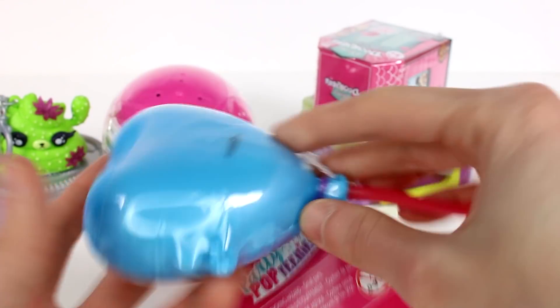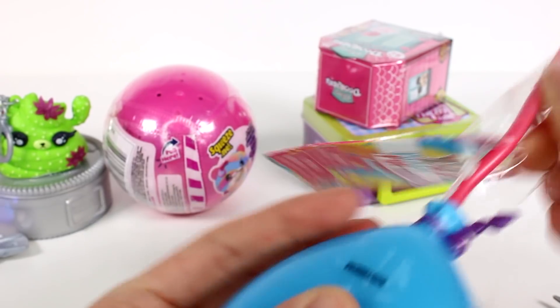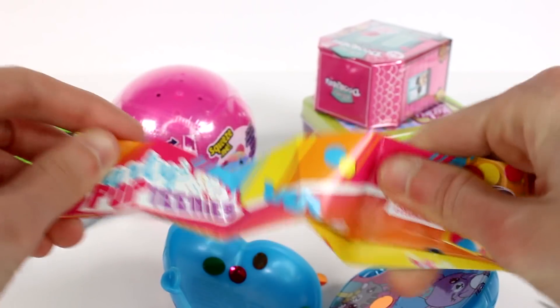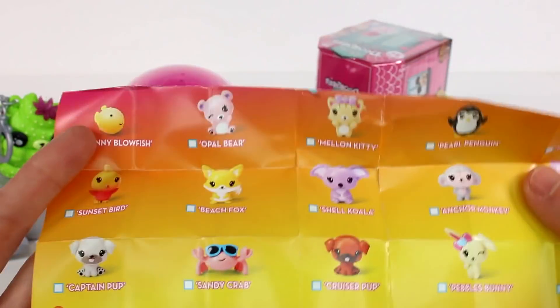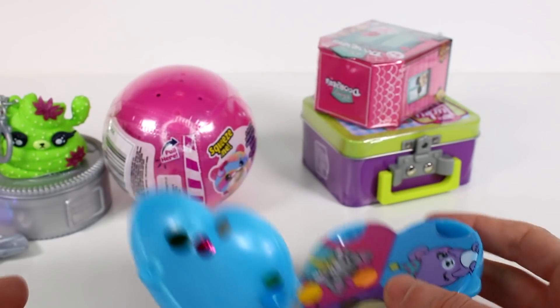While we let our slime sit back there, let's open up some other stuff. We have the Party Pop Teenies Surprise Party Balloons. I'm excited. Now let's open this part up — woo, it's a party! Here is our little guide. We have all of our little friends. I want the Aloha Turtle — they're so cute. There's lots of these that I want. I want Cruiser Pup. But let's see what we have.